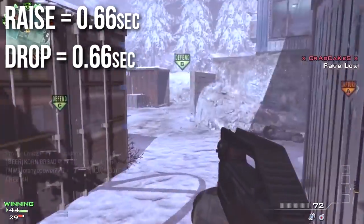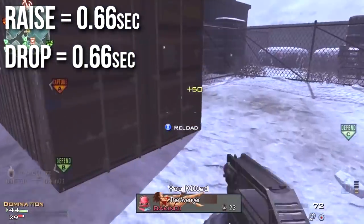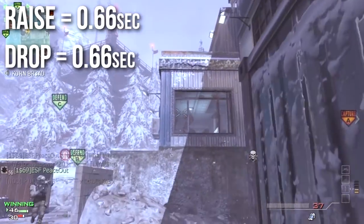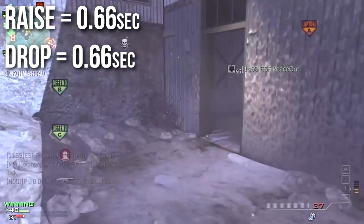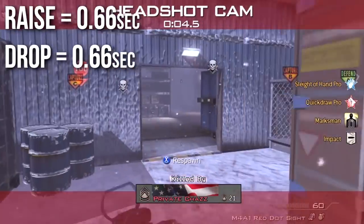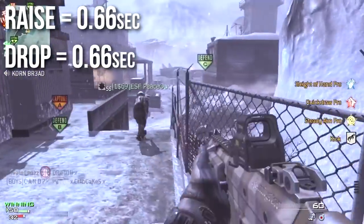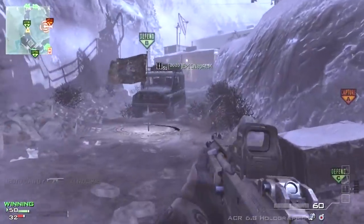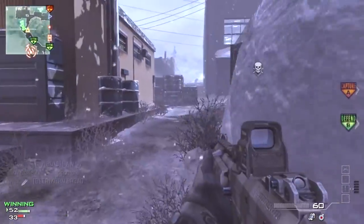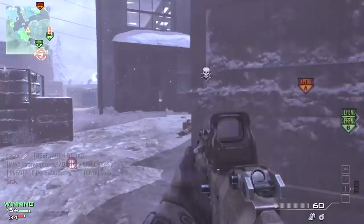The reported raise and drop times for this weapon are both 0.66 seconds. However, I'm not entirely sure if this is calculated from the first or second draw of the FMG9. Unique in all of the Call of Duty games as far as I'm aware, the FMG9 has a different draw time the second time you draw upon it. The first time you draw the FMG9, you'll notice that you have to unfold the stock first before you can use it, and the second time you draw it, the stock is already unfolded and ready to go.